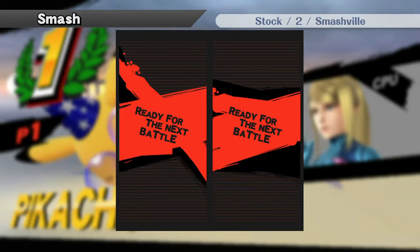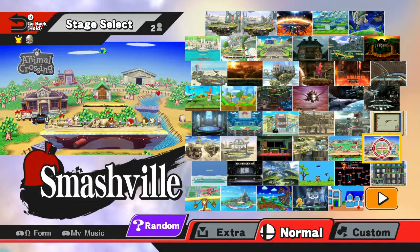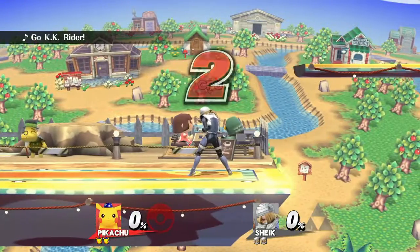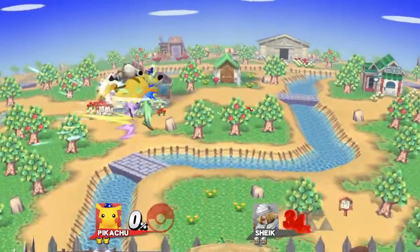Maybe I should play another match just to show it off a bit more, which I think I'll do because this video is only two minutes long right now. Let's go another one — let's go against Sheik. So those are the basic changes that I made: making his aerials stronger, making his Thunder stronger as well. His landing lag was decreased quite a bit in all his aerials.